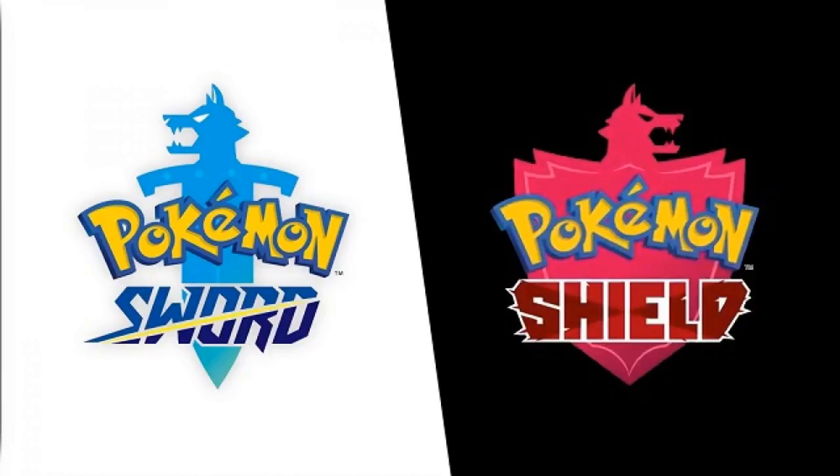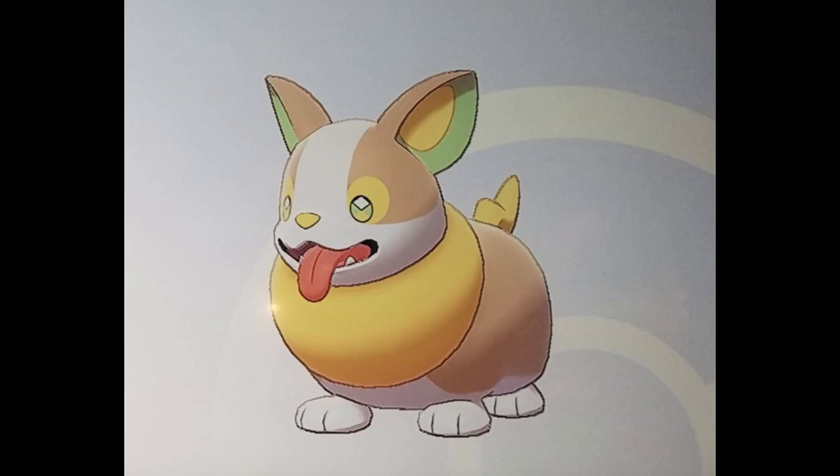I'm not exactly sure how in-depth you're able to get with this playable demo, but you are able to do some battling so we're able to see some of the interface action. In this video I'll also be going over some screenshots of the stats of the starter Pokemon. Let's take a look at the first of the two new Pokemon — this bad boy's name is Yamper.